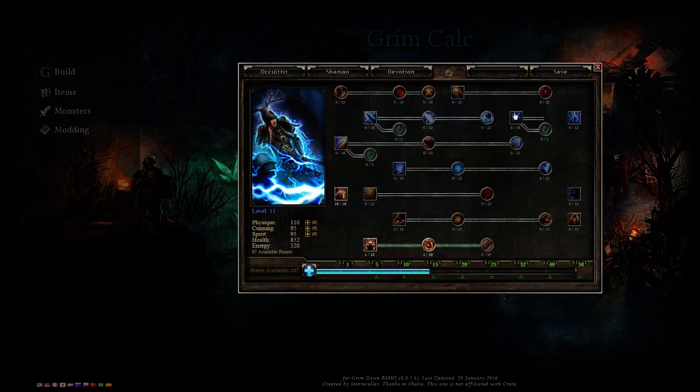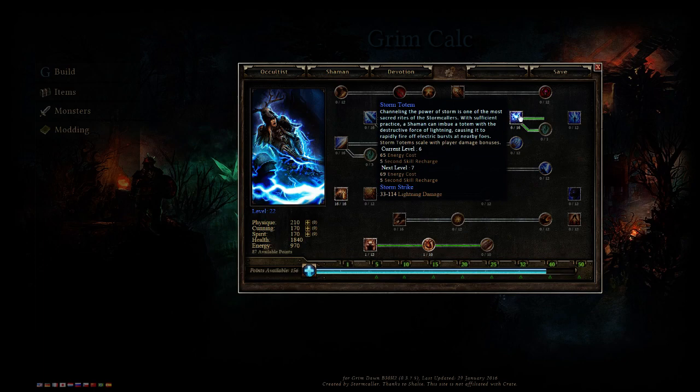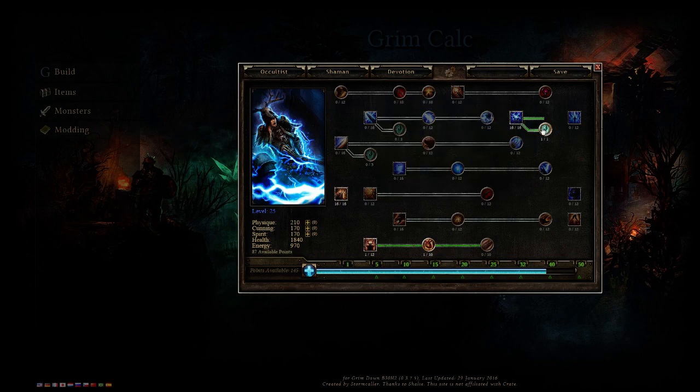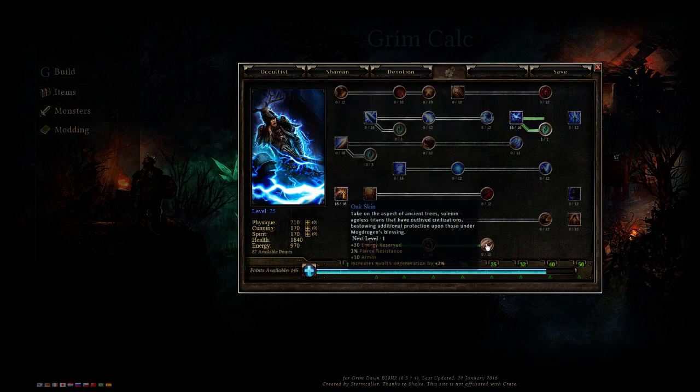Next, you can go Occultist now or push all the way to 40 points in Shaman. What I did was put all the way to 40 points and max out Storm Totem, which is your main damage source. You also want to max out Corrupted Storm — just one point — which converts all your lightning damage into vitality, allowing it to apply via Devouring Swarm. That's a really good way to scale the damage.